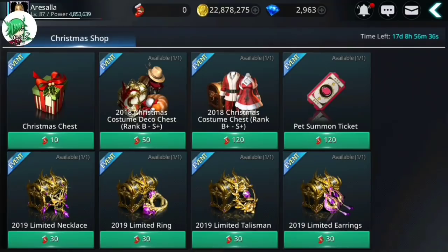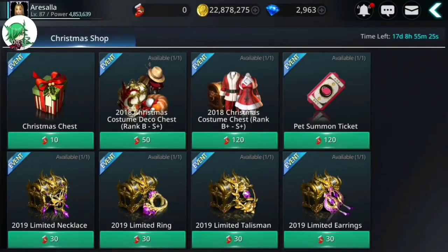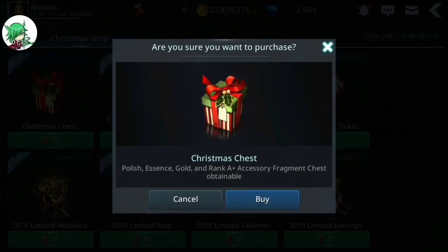Here's a screenshot with the list of possible items you can get from Christmas chests. My personal choice is to take those 450 stockings and buy the Christmas costume deco and Christmas costume chests, then use the rest — should be another 280 — to get 28 Christmas chests per character. On Arisala, I'll go ahead and get the costume and deco chests as well, but I will also get her a pet summon ticket, so she'll have 16 extra Christmas chests. In total I'm looking at 128 Christmas chests from this, on top of the 30 I'll get across all five characters from the other parts of the event — 158 Christmas chests total.